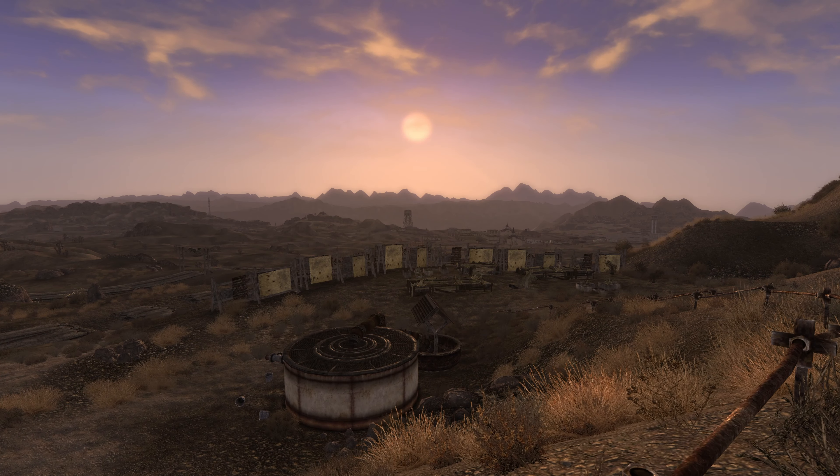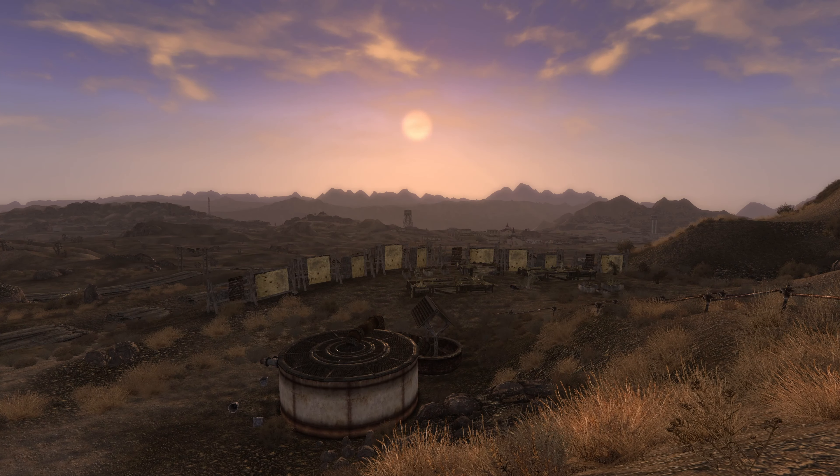Wolfhorn Ranch is quite the place to settle down, but digging under the surface explains why it's in such good shape. This is the former camp of Ulysses, whom we meet in the Lonesome Road DLC, but it seems plans were a bit different for our duster-clad friend.